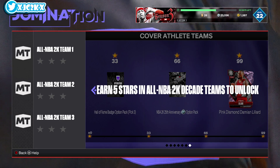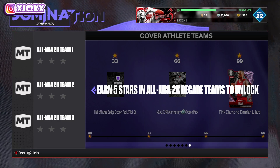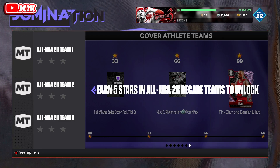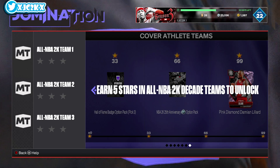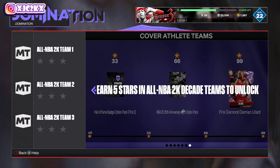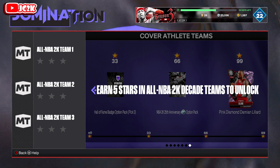At 66 stars you get a Diamond option pack from the 2K 25th Anniversary packs — you can pick a free Luol Deng, Rudy Gay, or Russell Westbrook. It could also help you work toward Pink Diamond Mike D'Antoni, who's the best coach in the game. There's also another free Diamond option pack available through Unlimited. Then the 99-star reward is Pink Diamond Damian Lillard — an awesome offensive scorer and amazing offline card, though I'm confident his defense will hold him back in MyTeam.